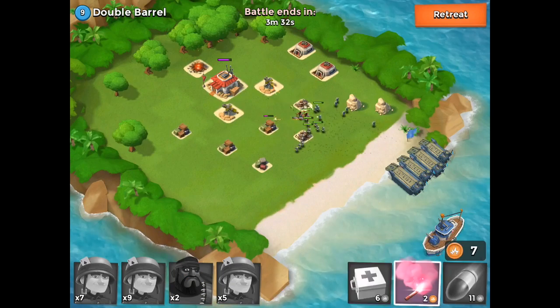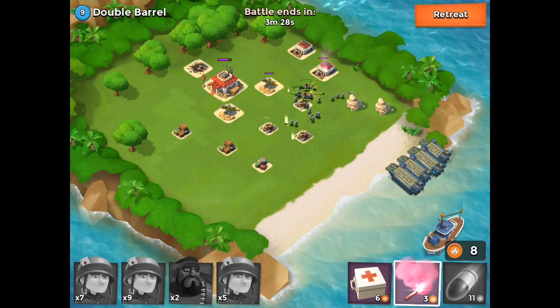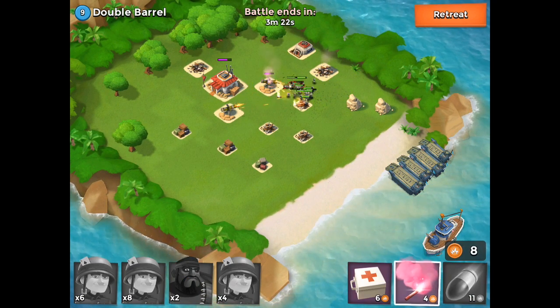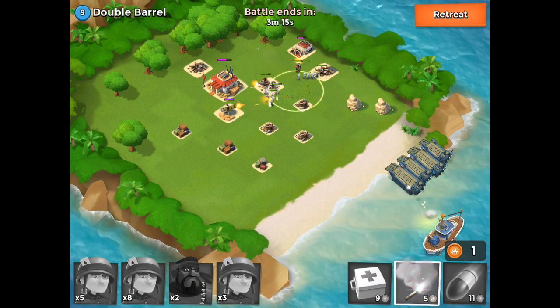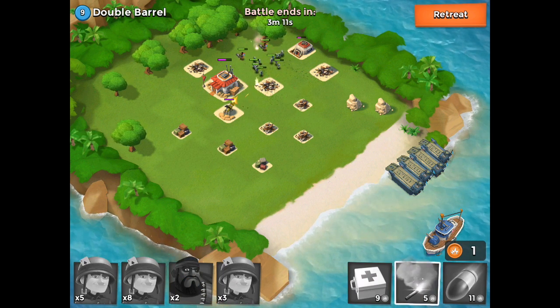We instantly get another artillery right off the front and now our heavy troops start to take some hits. We're looking pretty good. We do want to go to the right — that was our initial plan, to get in behind the right side. Our heavies are taking some hits so we go with the health pack, but we still want to flare over once that cannon goes down.